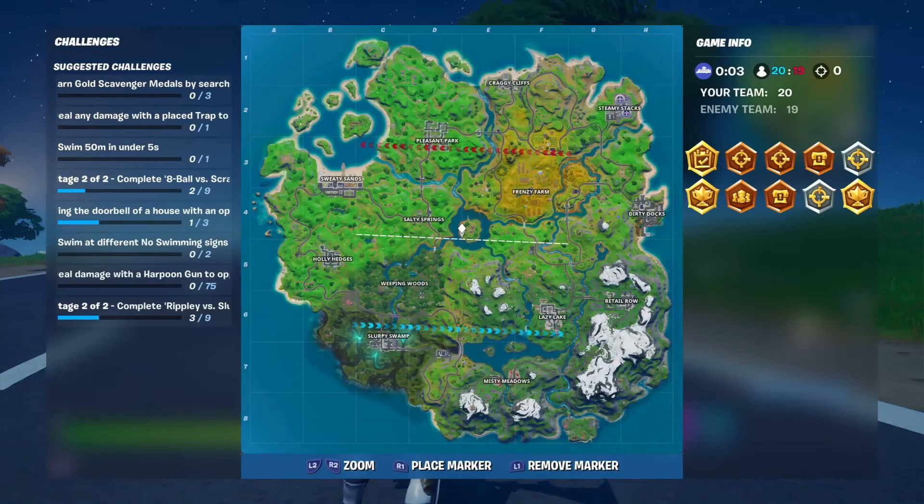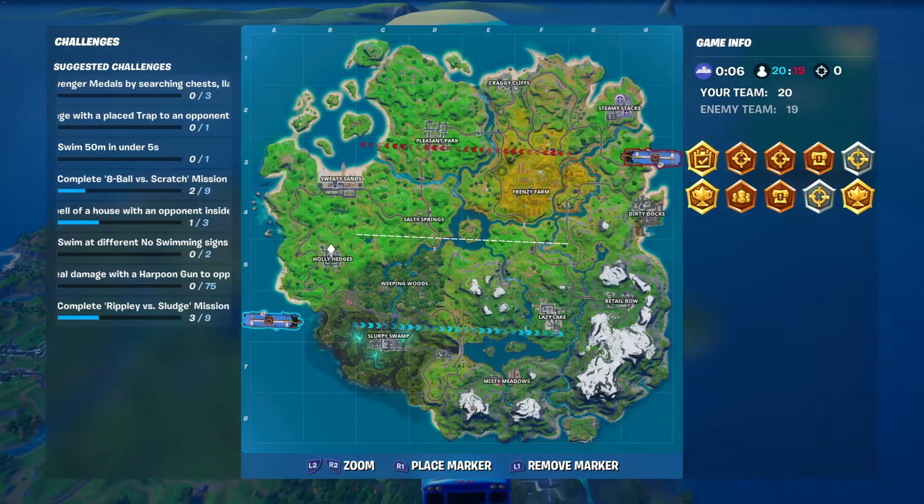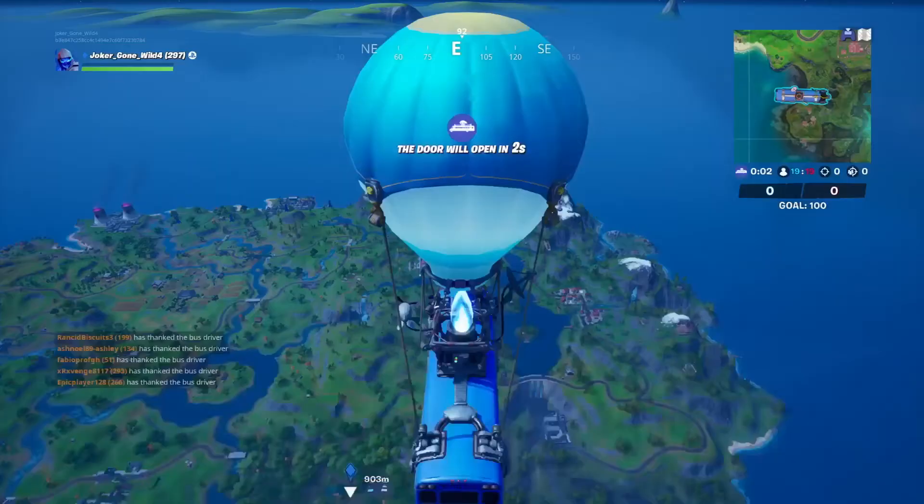We're going to show you where to go. For this one we're going to drop into Holy Hedges, because there's one right in the center of town. This one's quick and easy to go do.